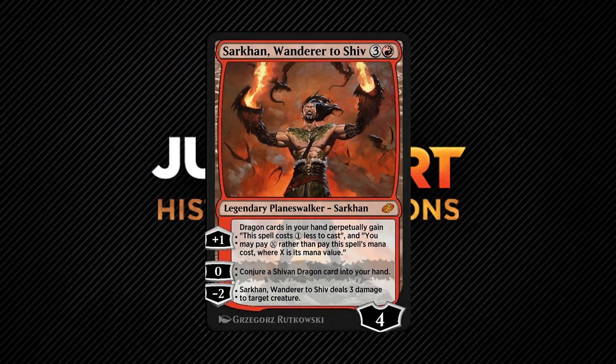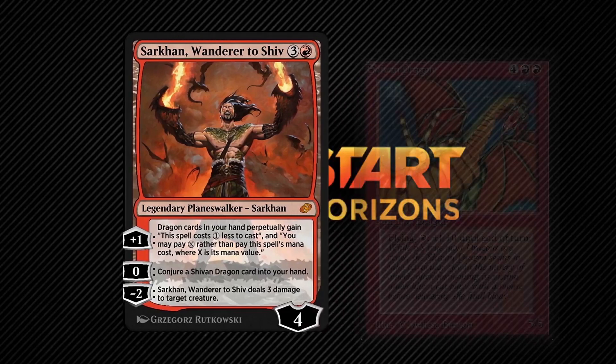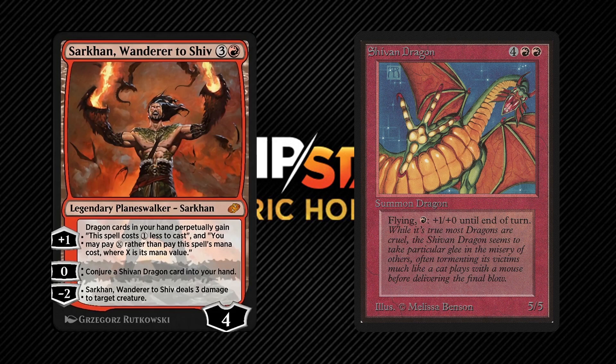Sarkhan Wanderer to Shiv is another Planeswalker with multiple mechanics. His first ability perpetually makes the dragon cards in your hand cost one less to cast and you can pay generic mana to cast them — since this affects a hidden zone, you might want an opponent to write down these changes on a piece of paper and put it into your sleeves. His zero loyalty ability conjures a Shivan Dragon into your hand, making Sarkhan a decent engine on his own. If you already have dragons in your hand, keep spamming his plus one until they're essentially free; if you don't have dragons, activate his zero ability. His minus two helps protect him from decently sized creatures. I just use Sarkhan in a dragon tribal deck because he's just so good there, and best of all, totally viable in paper.